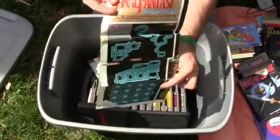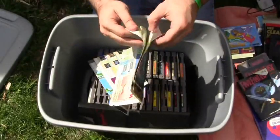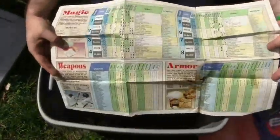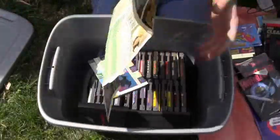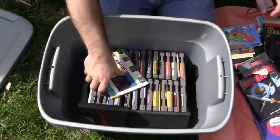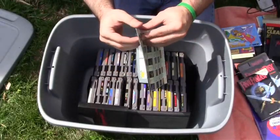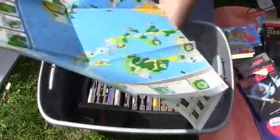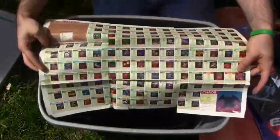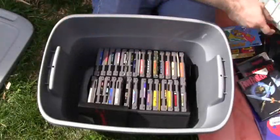We got the Final Fantasy Dungeon Maps — that is fantastic, I really want to open this up. On the other side we got magic, weapons, armor — all that, guys. There's the maps for all the dungeons in Final Fantasy — simply fantastic. We got another set of maps here — another Final Fantasy map, this is the map of the overworld, fantastic. And then we got like a monster guide here — we got a monster guide, that is epic.